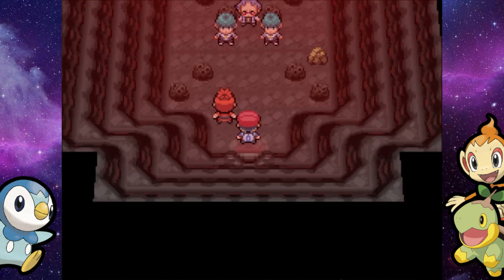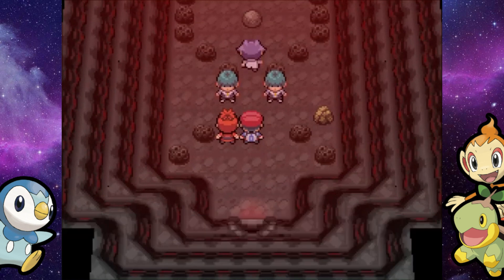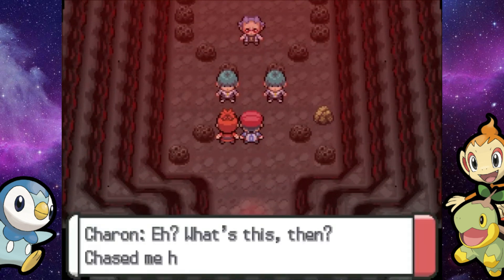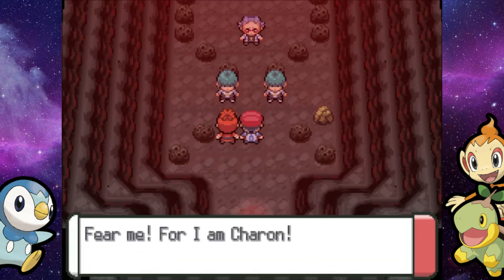The Grunts don't battle us. Look at that — the whole room is shaking because Team Galactic's messing with the Magma Stone. That kind of shows them like, 'hey, you shouldn't do that' — Heatran's getting mad.